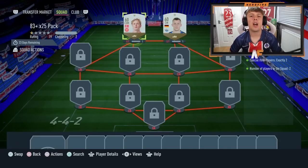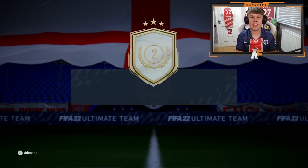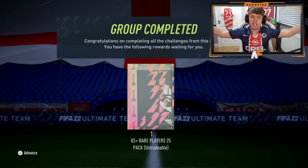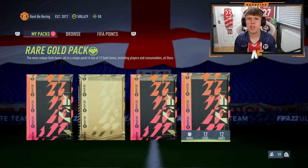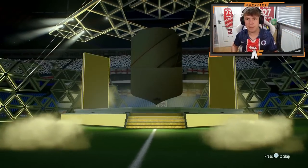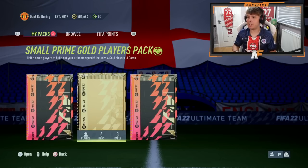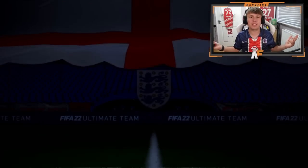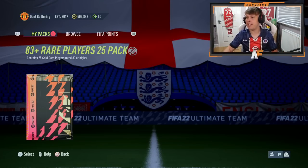Now my 83-plus times 25 pack from Icon Swaps — submitting the tokens and it's done. On to the store, let's crack it open. I also forgot I have my Champs qualification packs — I'll open those and show anything good. The first one is pretty bad. Two more packs — small prime gold playlist pack — absolutely terrible. Now the 83-plus times 25 pack is here — let's get the image out of the way, crack it open. I've checked to make sure we have blues before wasting time — we've got two blues.